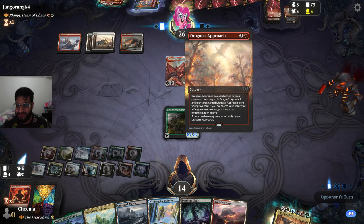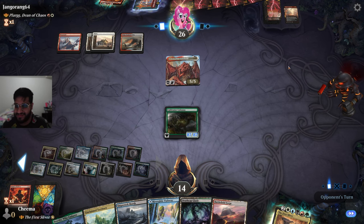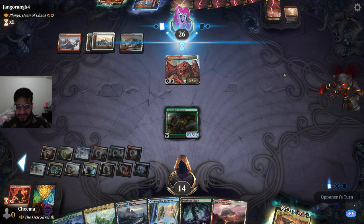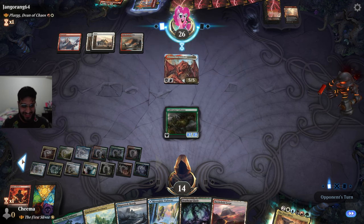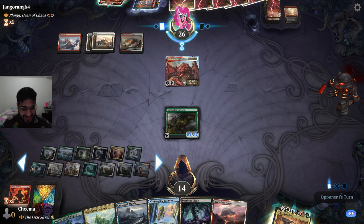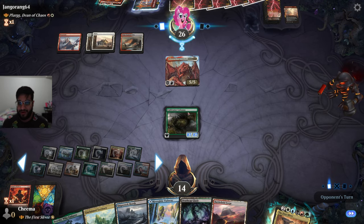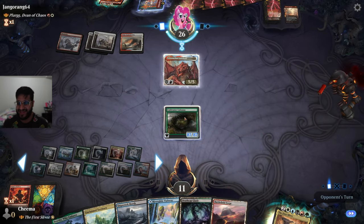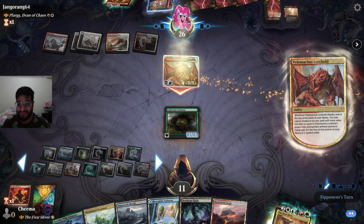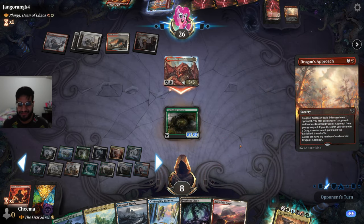Since they only should have the Dragon Approaches plus ways to pitch them in their deck. Yes, we have the Maze's End on the board somewhere — I should probably find it. There it is, the Maze's End — sorry, not Dragon Maze. And we obviously have an 8/7 with trample. We also have the Hydra land on the board that can get +X/+X until end of turn, and with this many lands, that should be lethal as well.